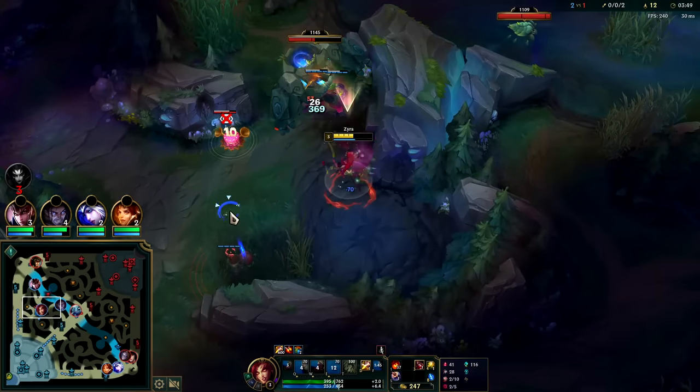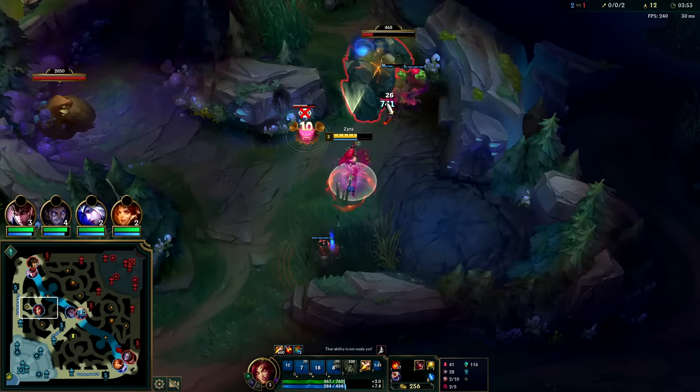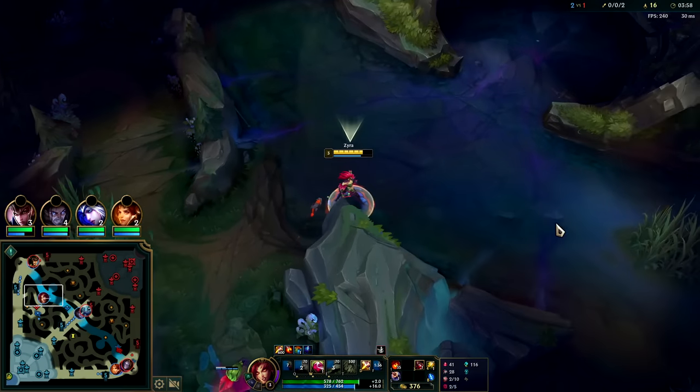Your E plants don't have as much range - your Q plants have more range but they don't slow, and of course they both do damage. I'll be taking this Scuttle.